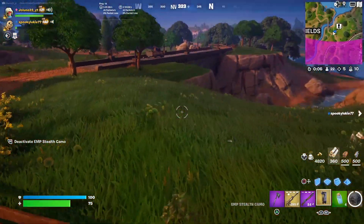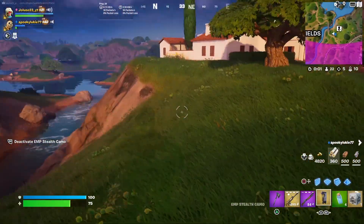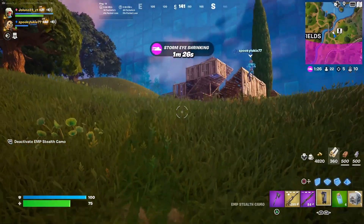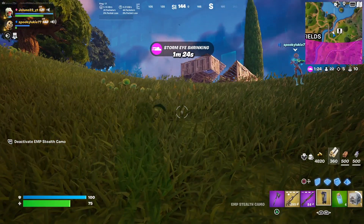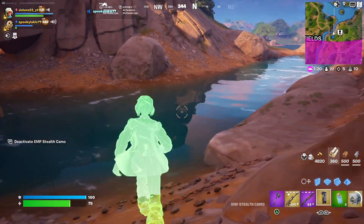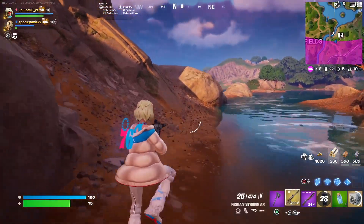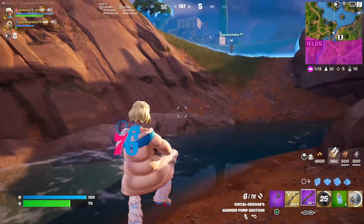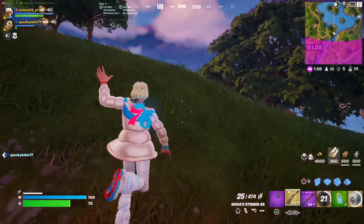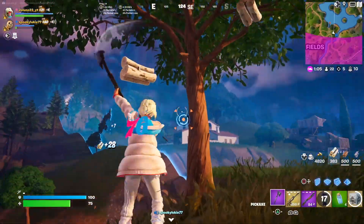This camo is pretty good — it makes you look quite invisible. I did not see that guy at all; the only reason I knew he was there was because I saw his footsteps. You have an outline when moving, but if you stand in front of water you can see the outline very well — they have a green outline. That might be the teammate outline, but yeah, it's pretty effective.